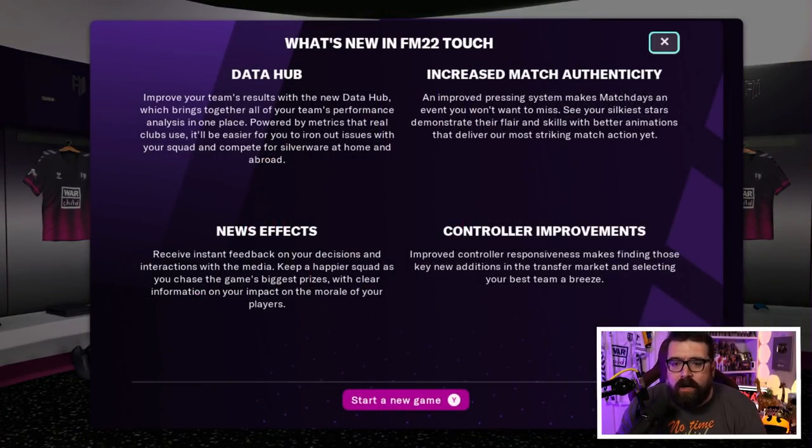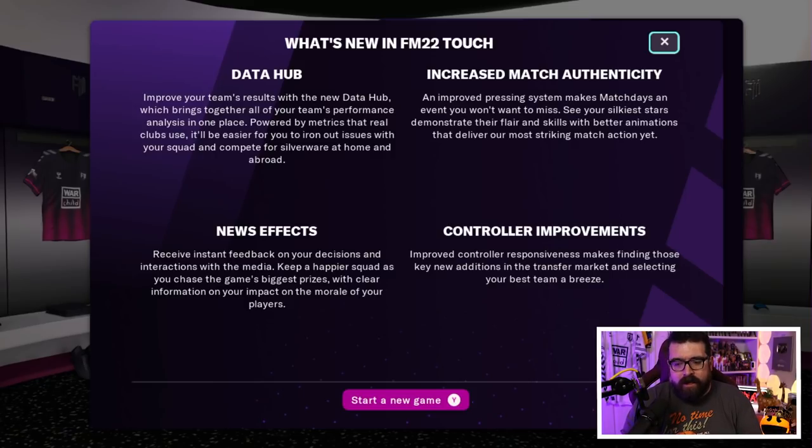So let's have a look at what's new in FM22 Touch on Switch. New in the game we have the Data Hub, which is one of the big headline new features for the full version on PC. We have the new Matchday AI, the increased match authenticity is in the Touch version as well. We've got more instant feedback on news stuff and player interactions, and also some improvements to how the controller works. Having spent a bit of time playing the Xbox version, I can vouch for the fact the controllers seem a lot smoother — they're utilizing the shoulder buttons a little bit more. It's a lot easier to navigate around the game now. It has definitely improved over the last few years.